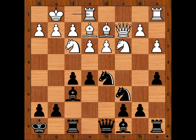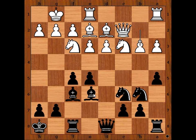Rook from f to e1, knight to b6, b3. Black to move. What would you do in this position if you had the black pieces? Perhaps developing the bishop to e6 looks like a logical move, doesn't it?